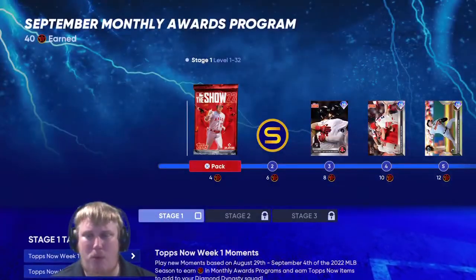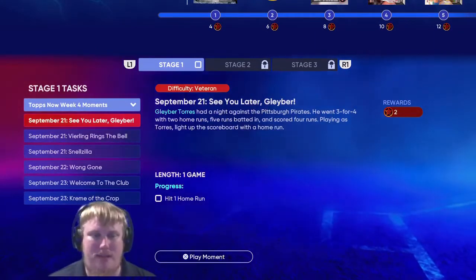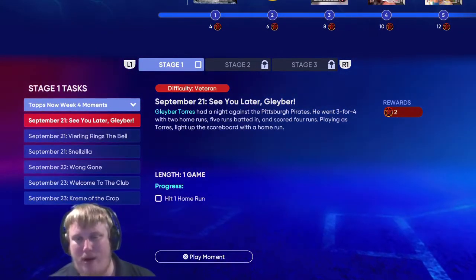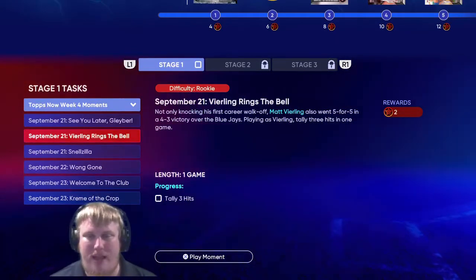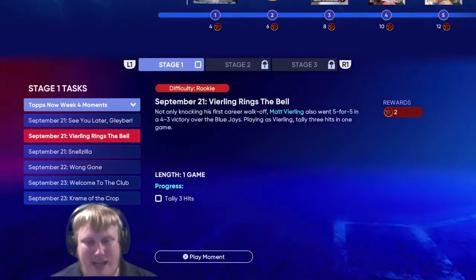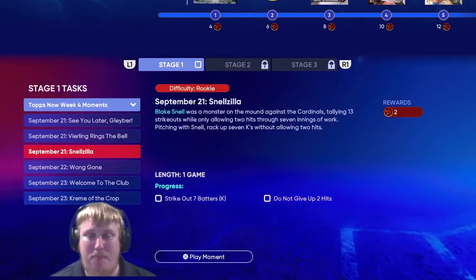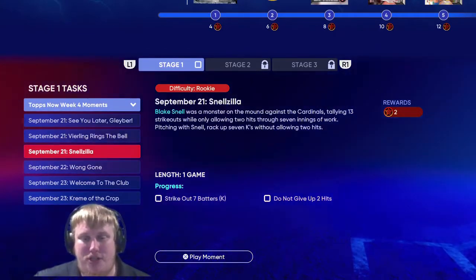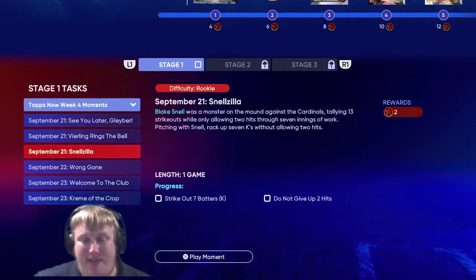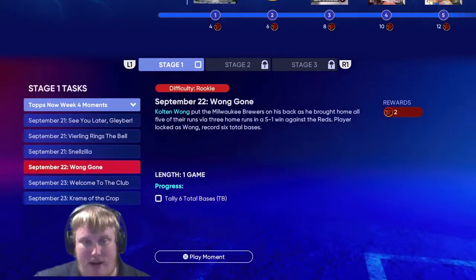The September monthly awards program week four brings us six more moments to play. First, Gleyber Torres - we've got to hit a home run with Gleyber from September 21st. Then Matt Vierling, who went five for five, so we've got to get three hits in this game. Blake Snell has been on fire this year - in this particular game he tallied 13 strikeouts, so we've got to pitch seven strikeouts and can't give up more than two hits.